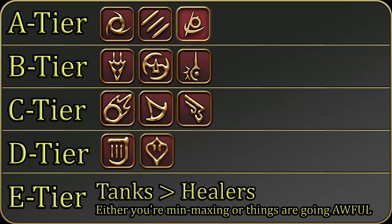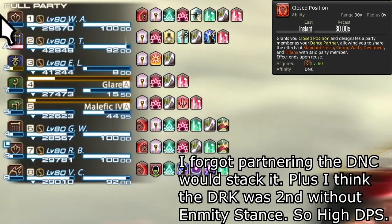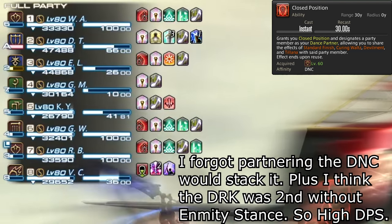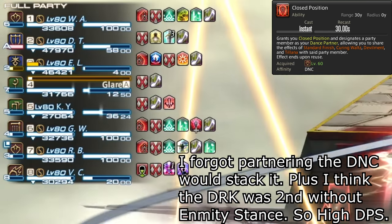Mid-battle, if you take a look at the aggro in the party list, you can estimate if you made a good choice. Does your dance partner have the highest aggro level other than the tanks? If they don't, consider swapping to the person who does — high aggro usually means high damage output. Just don't remove dance partner and have no partner running; a bad dance partner is better than none.